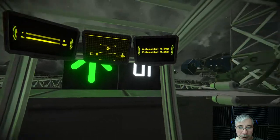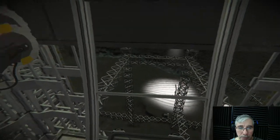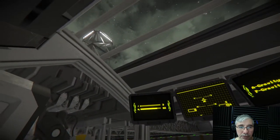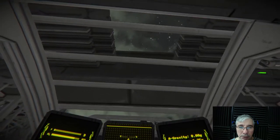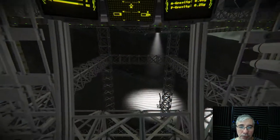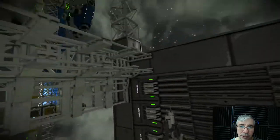We are parked now. He pressed the button so the ship is going down. It should be something similar to Elite Dangerous — and look, the gate is closing. Now we are inside the base. That's the docking sequence.